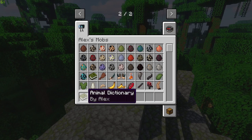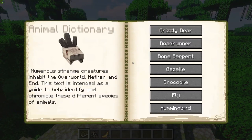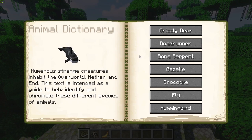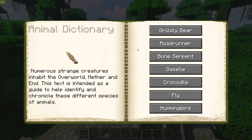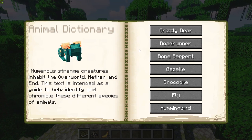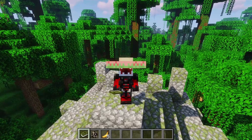When you boot up the world you get the Animal Dictionary by Alex, which tells you all the information about the different creatures in the mod — their behaviors and whether they are tameable or not. We won't go through every single creature today, but one of the most outstanding things about this mod is that they're not just copies of one another; each mob has a different drop, different characteristic, and different behavior.